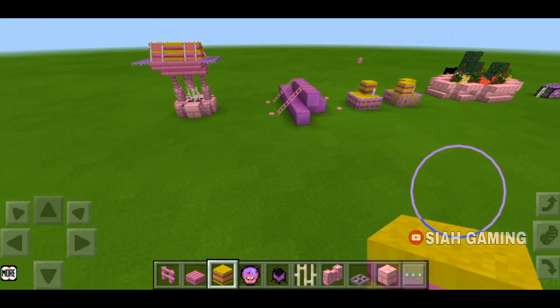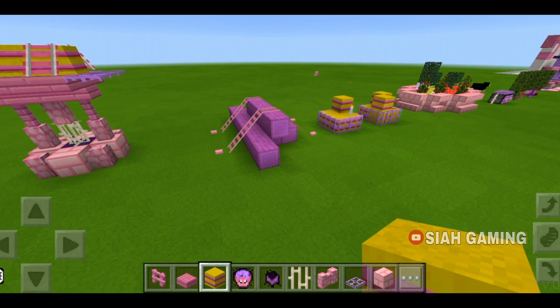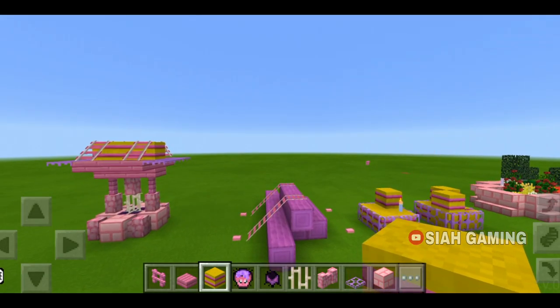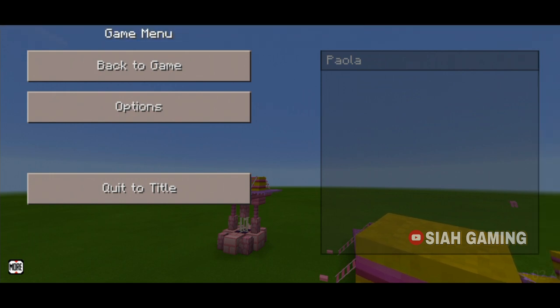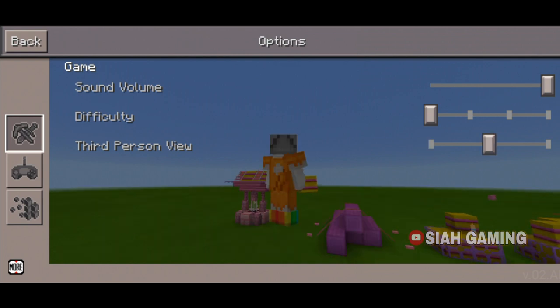I will also show you how to do first person, second person, and third person view — so this is just a recap. You need to go to options. Tap on options, and right here on the pickaxe and sword you can see the sound volume, difficulty, and person view or third person view. Just tap or swipe on it.